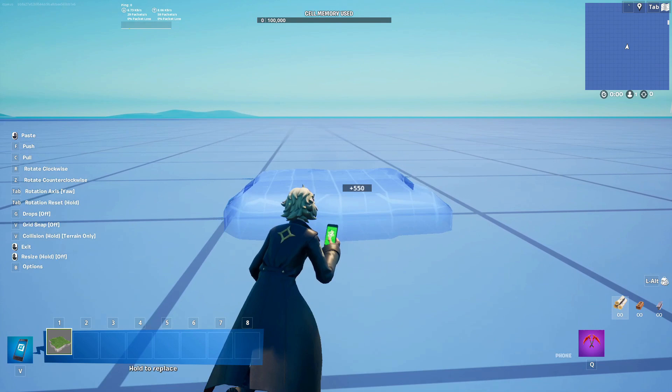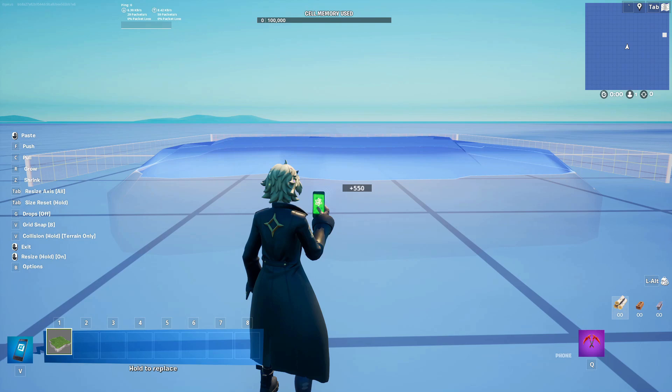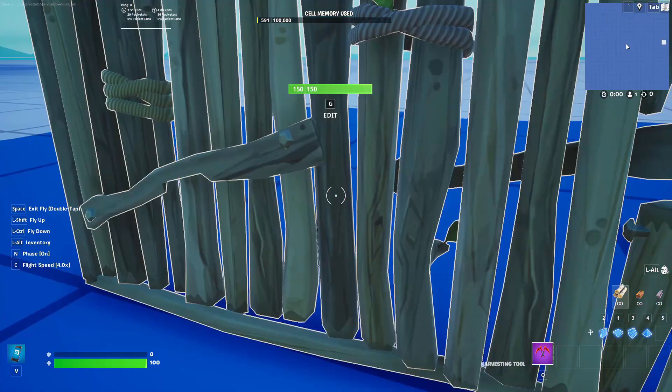We're just going to size this one all the way up. Put on grid snap four, and we need to make sure it's buildable, because this would be used for BR maps and all sorts of stuff that has building. A little bit too high, so we're just going to shrink that one down. That is the main piece — it's going to mostly consist of this.